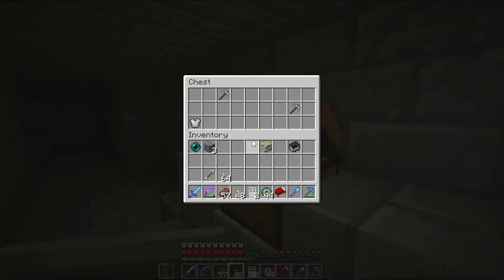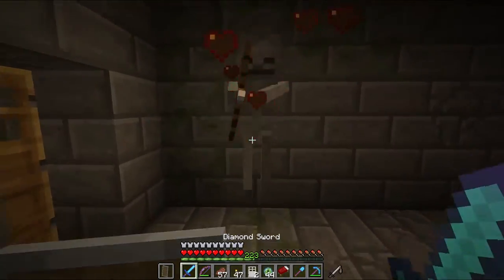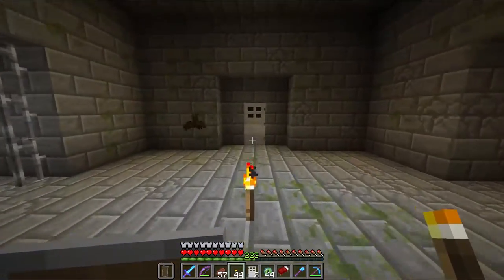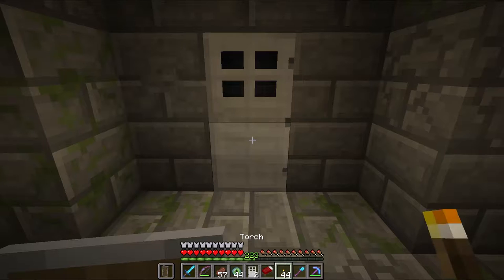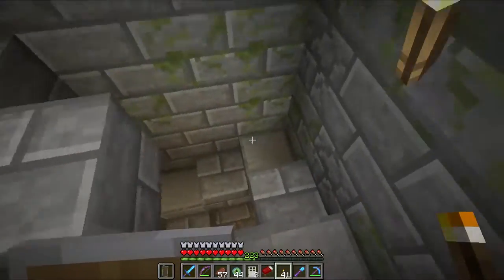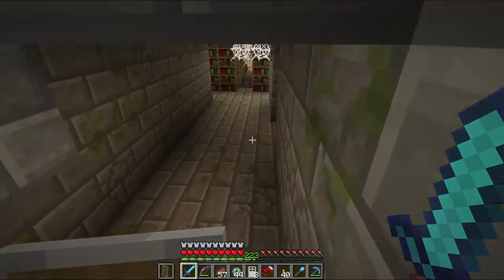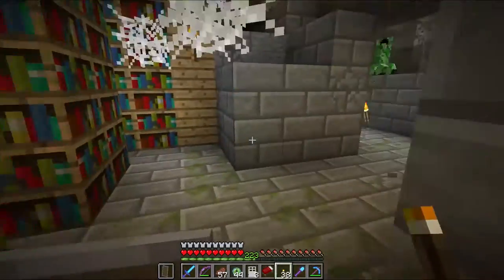Awesome, there's a chest — hope it's not trapped. Iron, meh. Oh hello, let's walk right up on you. How's it going? I really should have these closer to each other. Let's see what's down here. Oh hello! Holy cow — a library! Awesome, that's huge!